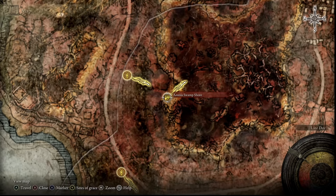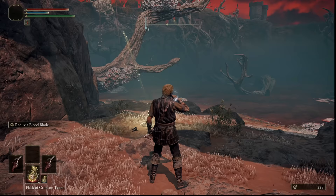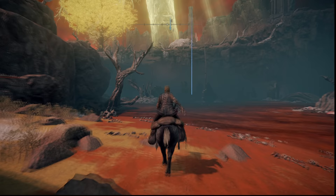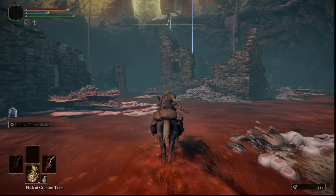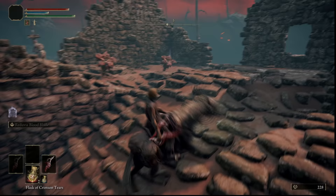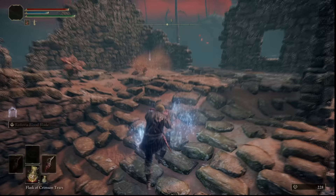Directly north from the swamp shore resting spot we're going to head to this ruin on the map. You'll need to ride your horse across these waters since the swamp will poison you with scarlet rot otherwise if you're going on foot. I should also note that the meteorite staff requires 18 intelligence to equip, so if you start with the astrologer class you'll only need to level up twice to actually use it. Head directly north into this first room where you'll find the traveler's armor set just here in the corner, which you don't actually need but you may as well get while you're here. It also comes with a perfume bottle which has many other uses.